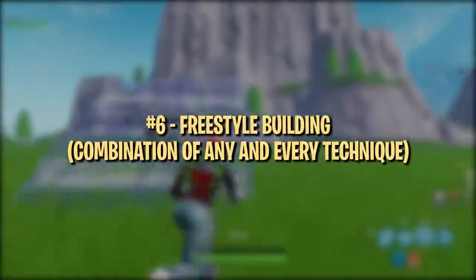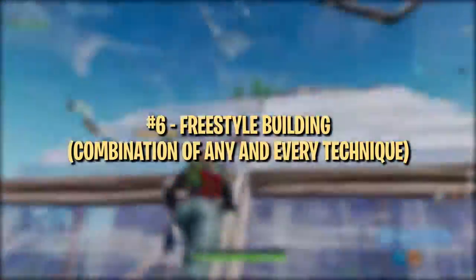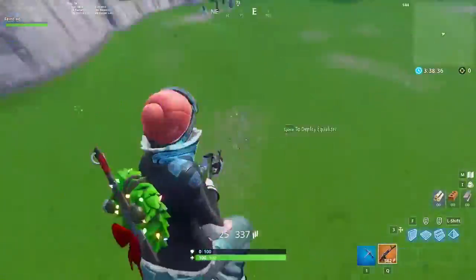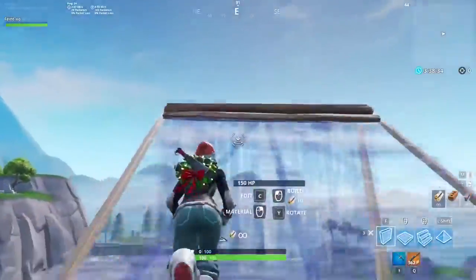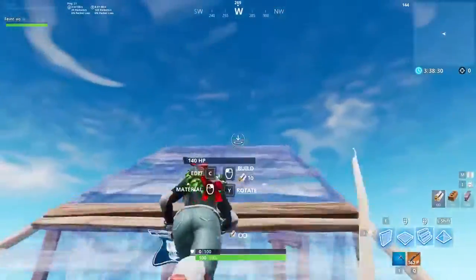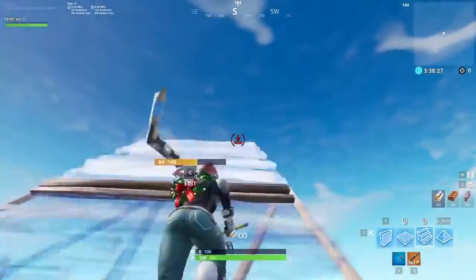After you're done warming up those specific builds, spend some time just freestyling — building whatever you want, stringing together multiple techniques, and practicing a little bit of everything. This should help you loosen up your improvised building, because at the end of the day, building in Fortnite isn't just a bunch of 90s and ramp pushes. It's about using those builds as a baseline and adapting to the situation.